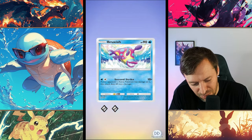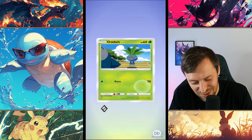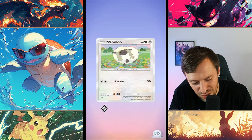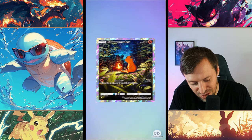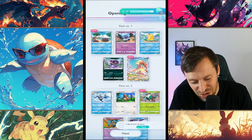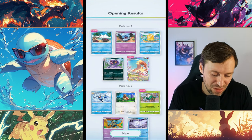Brusque. Oddish — Oddish is cute, always had a soft spot for Oddish. Charmander — nice! We need Charmander for Charizard.